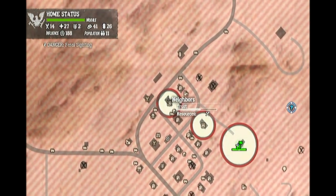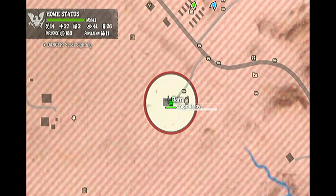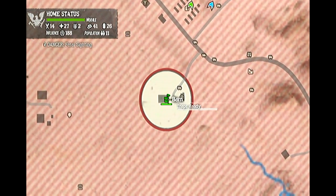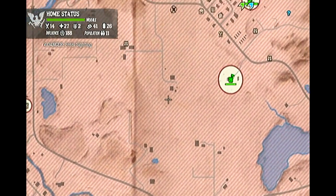As you progress further into the game, you can also use your radio by pressing the down button on the D-pad. Using this, you will be able to call out the doctor for health boosts and even call out other survivors to help you explore and fight.